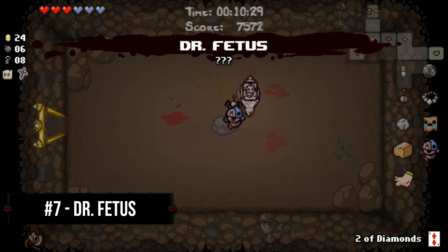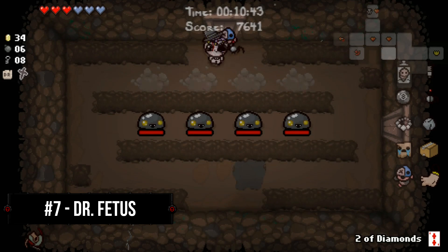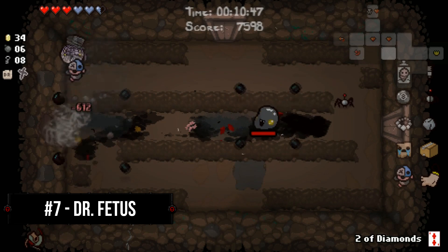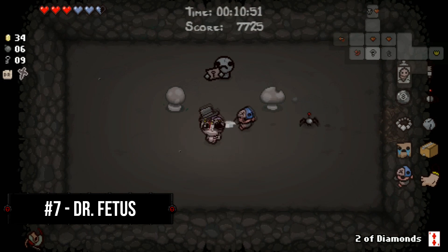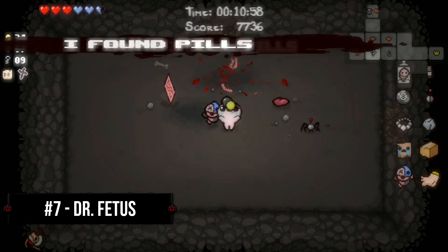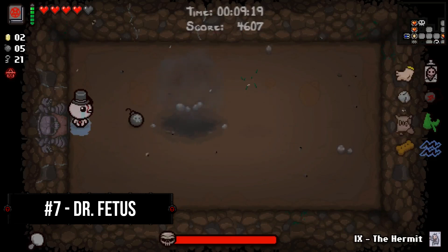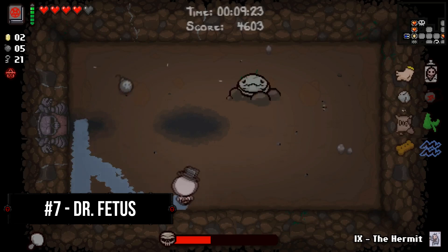Number 7, Dr. Fetus. There are very few items in the game that can generate as much excitement as Dr. Fetus, but every time you see it, you know you're in for a fun run. Dr. Fetus replaces Isaac's tears with bombs that deal massive amounts of damage to anything in its blast zone, including Isaac himself. Dr. Fetus was originally bugged in the released version of Rebirth, but it was finally fixed in Afterbirth to deal that classic Dr. Fetus damage we all knew and loved from the original Binding of Isaac. Even though Dr. Fetus is powerful enough to win a run on its own, it would be very remiss of me to not mention all of the potential synergies that Dr. Fetus works with.